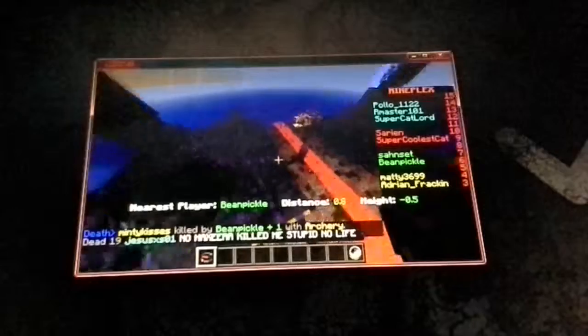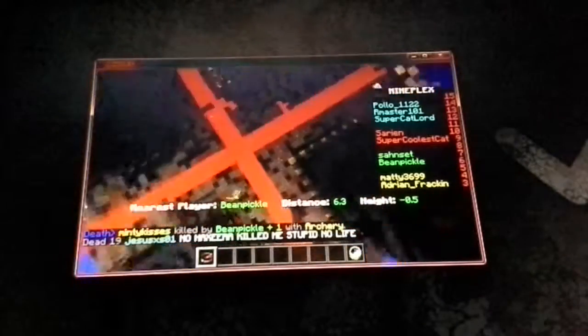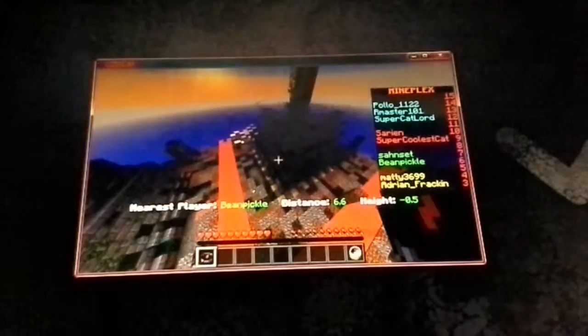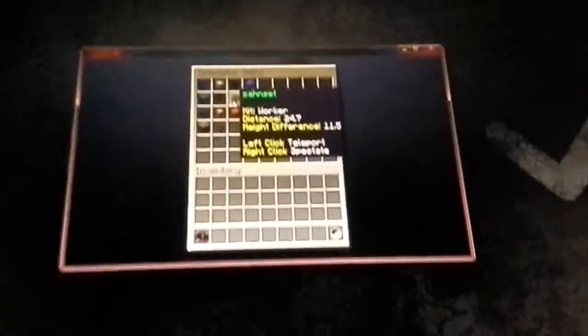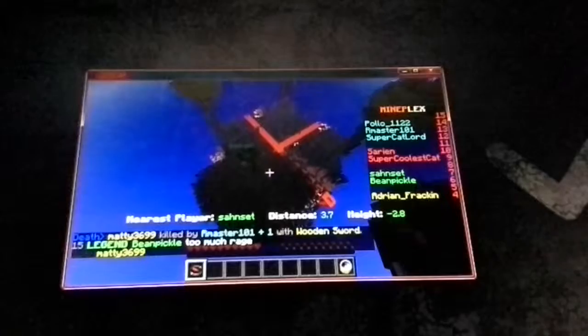Let's go to our... Here's one of our teammates, which his name is... And Hat is actually on our base.